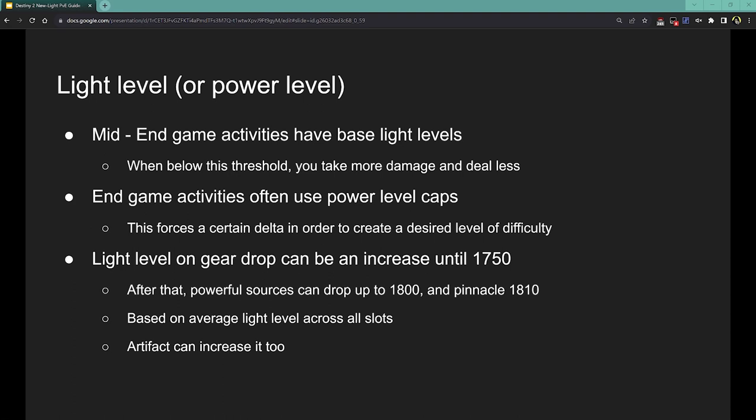Light level, or power level, is a mechanic that I've seen some confusion on, so I want to touch on it. Your light level is just the average score of all of your gear, plus the bonus from the seasonal artifact, which together make your total light level. Lots of mid and endgame activities have a base light level — they'll say something like recommended power 1800 or 1815. This is the level of the enemies in that activity. If you are below that, you deal less damage and take more. If you're above it, you deal more damage and take less.